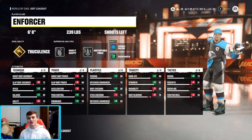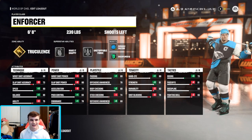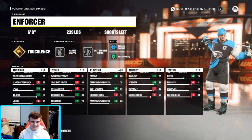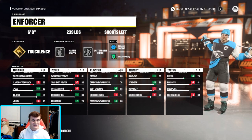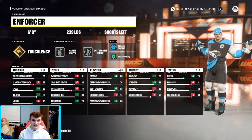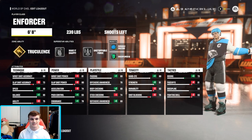Welcome back to another video — boy do I have a fantastic build for you guys to try. This is the best enforcer build in NHL 22 EASHL. You can hit absolutely everyone, no one's hitting you off the puck. It's so fun to use, and the offensive upside is not that bad. I was using it yesterday and offensively it's pretty good.